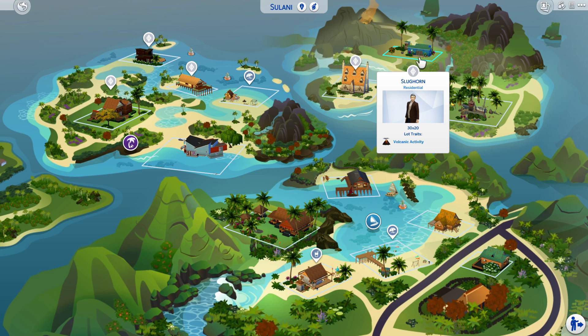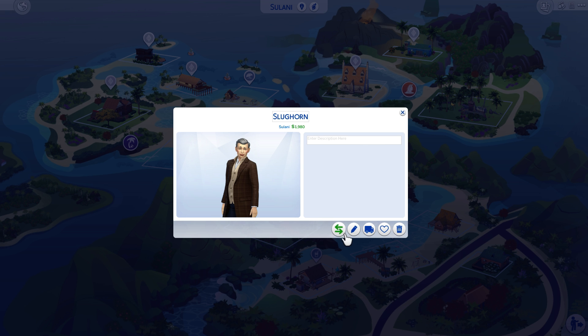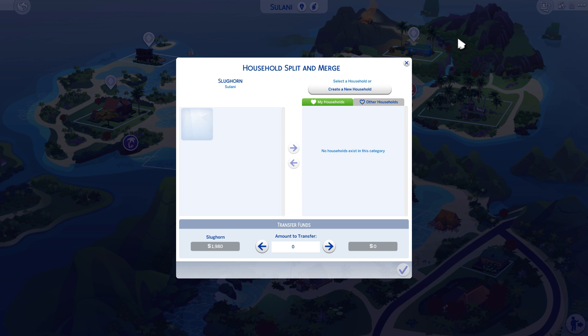I did put Professor Slughorn here. He's like running away in the books and in the movie, so he's hiding in this volcano area, trying not to be found by Voldemort or Dumbledore. So there he is — Horace Slughorn. I didn't have room in the Muggle neighborhood, so there he is over there.